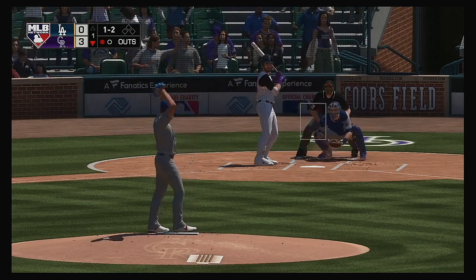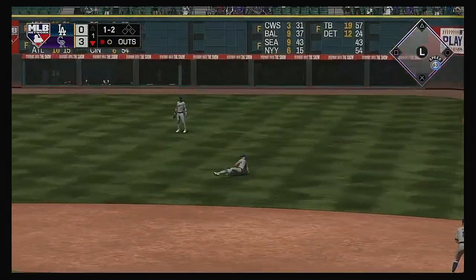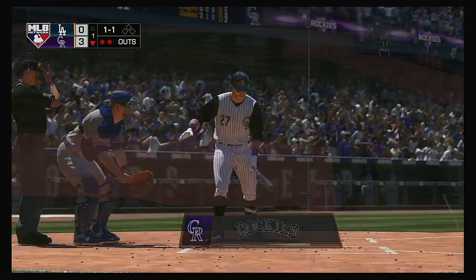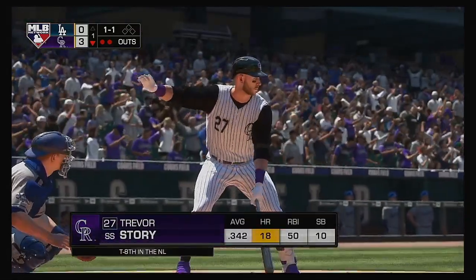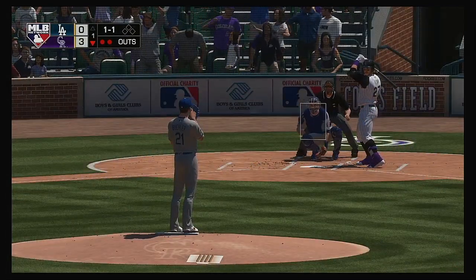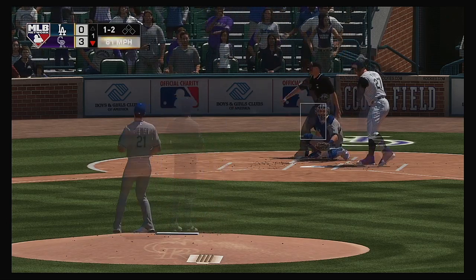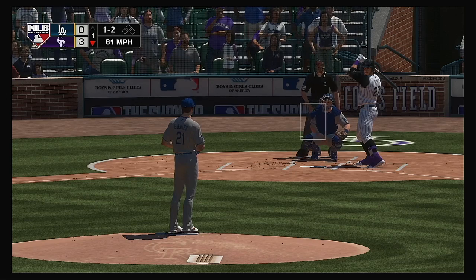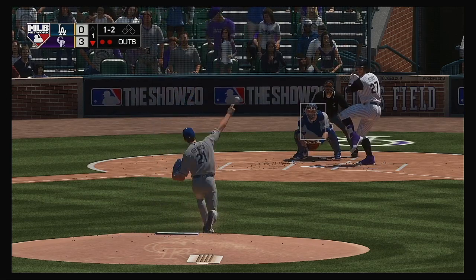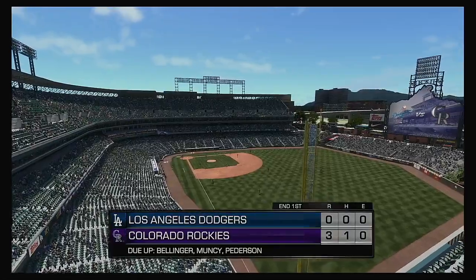To the plate now, David Dahl. Right side, hit hard — oh, what a dive. He gathers the throw, it's in time. Bases are empty with two gone. In to hit next, the power-hitting shortstop Trevor Story. A swing and a miss as he chased with two strikes, and that will retire the side.